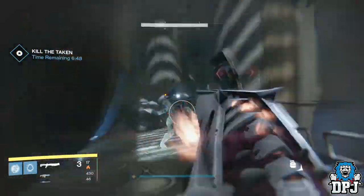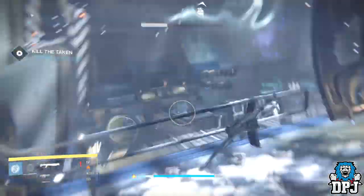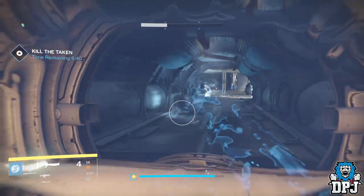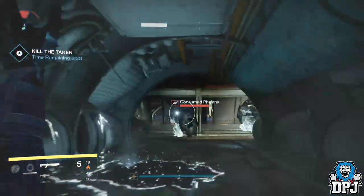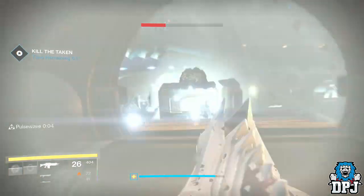Once you've killed the Taken in the first room you'll then have to progress through to the second room where the walker spawns. In this room you'll have to get through another load of Taken enemies. Once these are taken down — and you want to do this as quickly as possible — you then go to the final room.